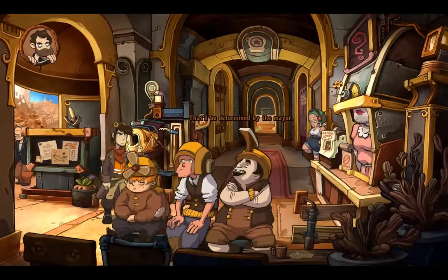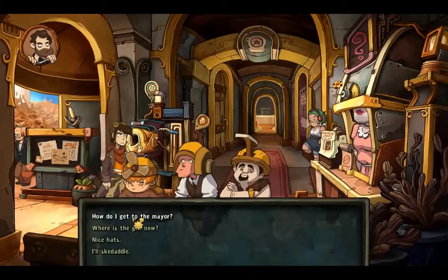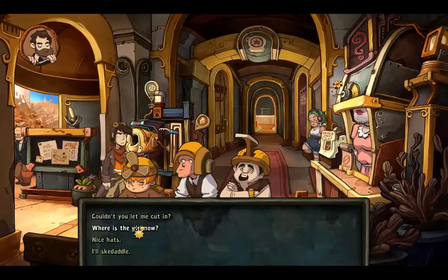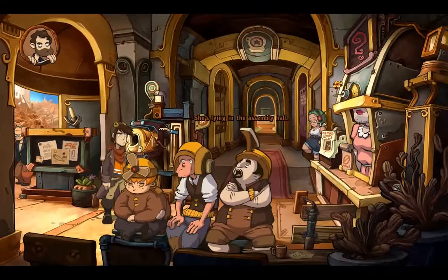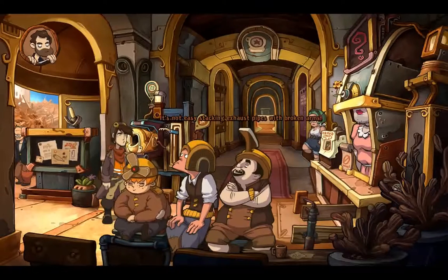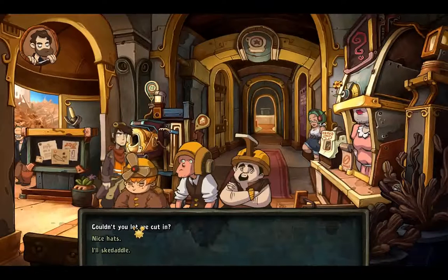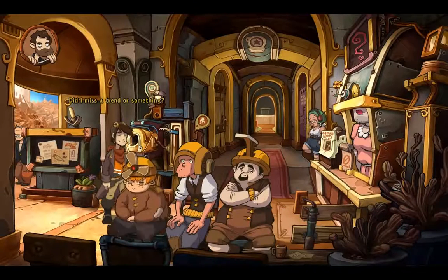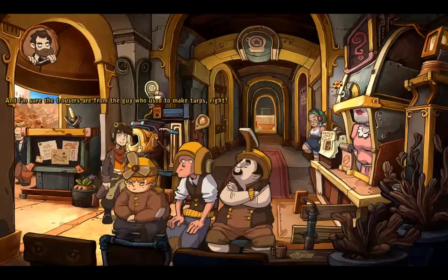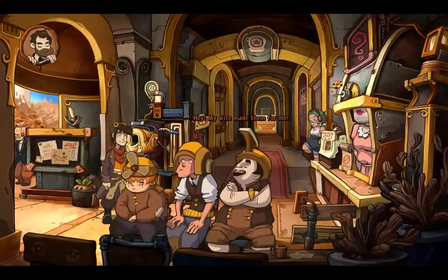The girl belongs to me! That'll be determined by the mayor. How do I get to the mayor? That's easy — take a number and stand at the end of the line. Where's the girl now? She's lying in the assembly hall — Dr. Gizmo is with her. They say she's unconscious — I hope she isn't injured. So do I. It's not easy stacking exhaust pipes with broken arms. She's an Elysian — if she's fallen from the sky and she's way, way, way better dressed than you guys, there's a good chance she's not from your current part of the world. Nice hats — did I miss a trend or something? The roofers switched to making hats because it hasn't rained for months. And I'm sure the trousers are from the guy who used to make tarps, right? Hey — my wife made them for me. Well, thanks for nothing.